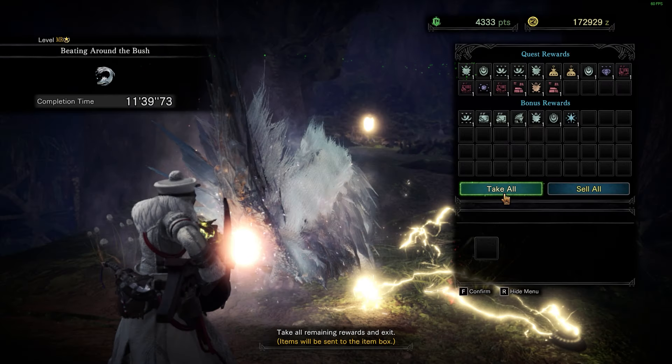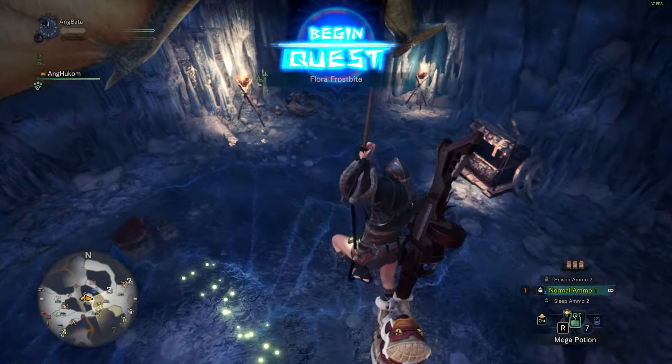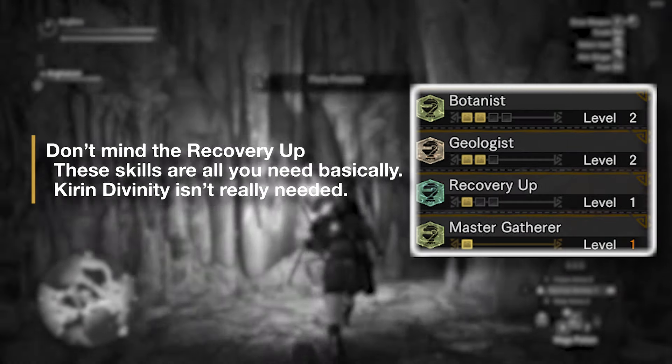Once you have unlocked camp 7, you would need a farming set. All you need are the following skills: Master Gatherer, level 2 Botanist, and level 2 Geologist.